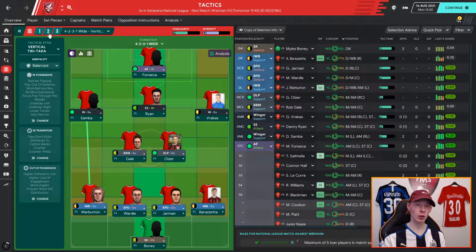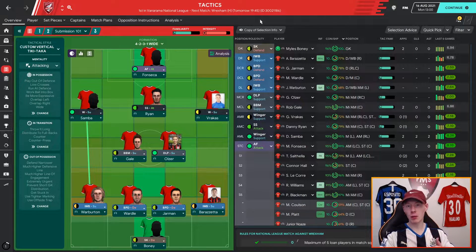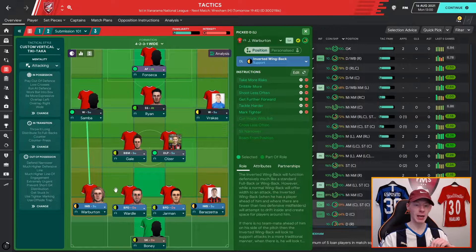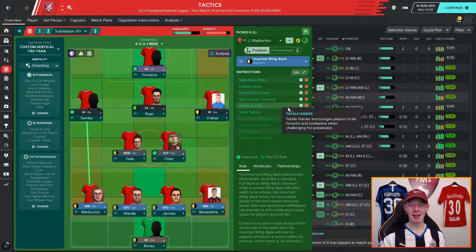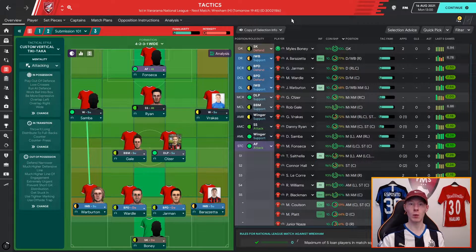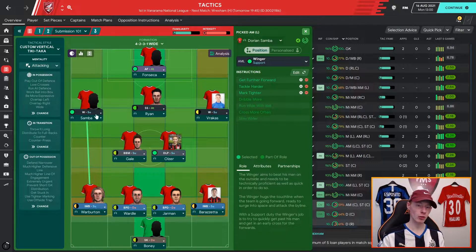Now for player instructions — I'd only select these if you're trying to mold a role into something slightly different from its default. For the inverted wingback, I like that when we're in possession he sits and supports the central midfielders, giving them the license to attack. However, I do want him to do the more traditional wingback job when he's got the ball — so I tell him to take more risks, dribble more, and get further forward. I also tell him to shoot less often, and standardize tackle harder and mark tighter for every single player.